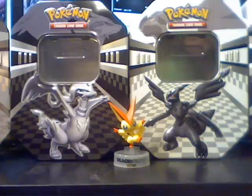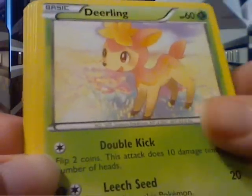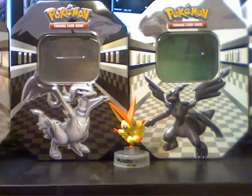Zoroark pack. Pokédex. Super Scoop Up. Buffalant. Zoroark. Deerling. Lillipup. Venipede. Darumaka. A Dewott Reverse. And another Alomomola rare. I like all the Oshawott versions. I know you like Oshawott.